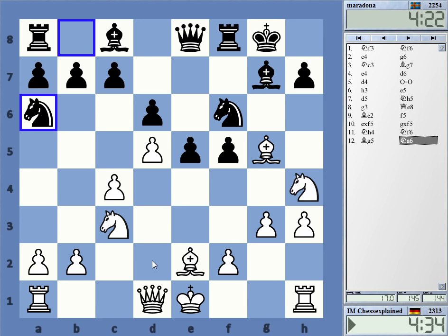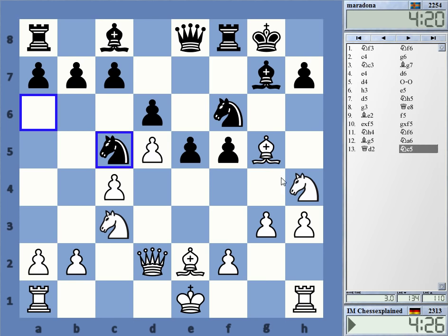Knight might come to e4, but still, I think e2 should be right. Bh6 - I'd like to trade off that bishop, even though he's got knight e4. And maybe you can go Bh6, knight e4, takes, takes, Qc1 and some f4 business - maybe.